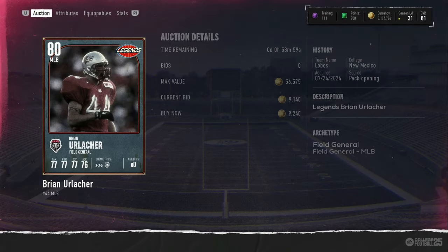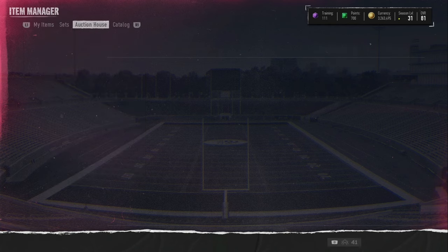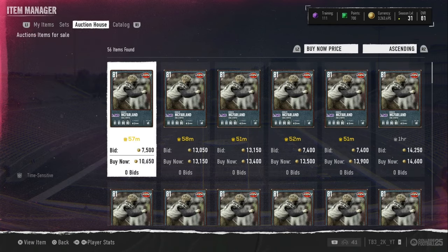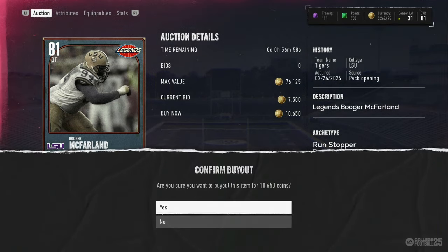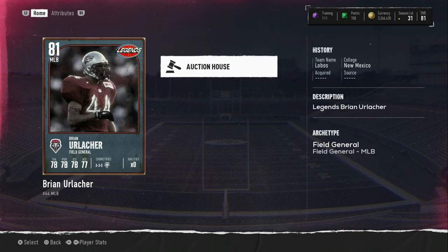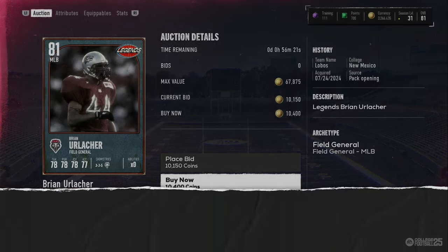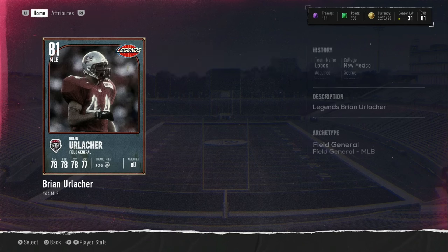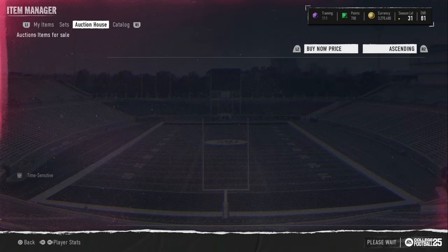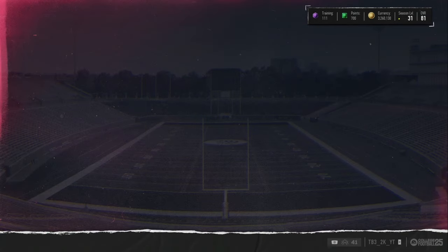We're going to take this card right here for 9,200 — it's not much profit, but it's like 1,600 to 2,000 profit, I'll take it. We're getting another card for 10,600 — this is an 81 overall, we sell for like 15-16k, so a few thousand profit, let's take it. Then a card for 10,400, I'll take the profit. Another card popped up for 10,350 coins and we got it again — that's going to be another few thousand profit, I'll take it.